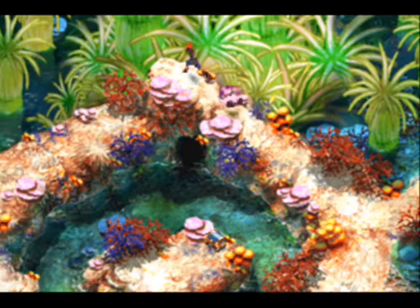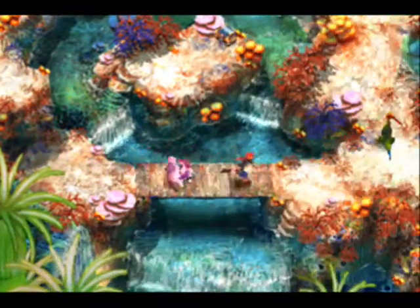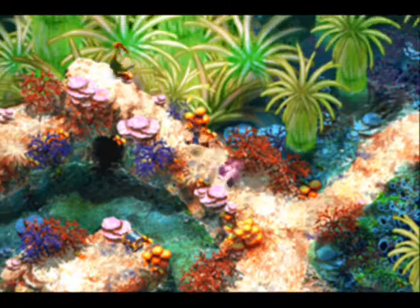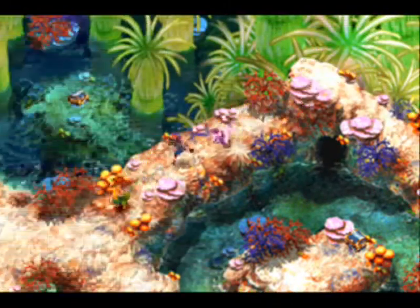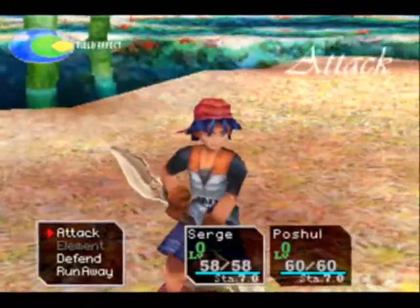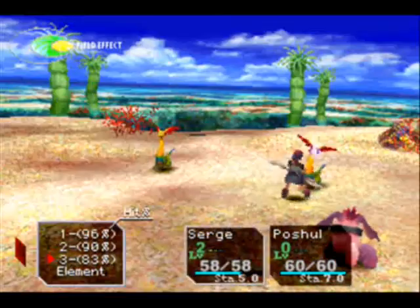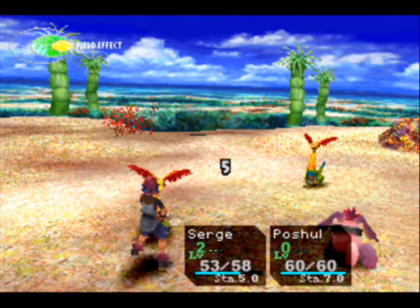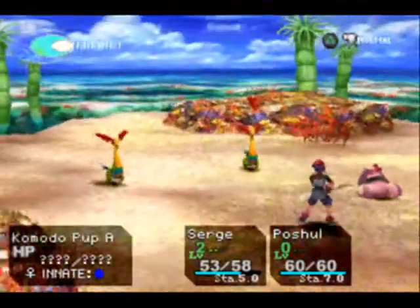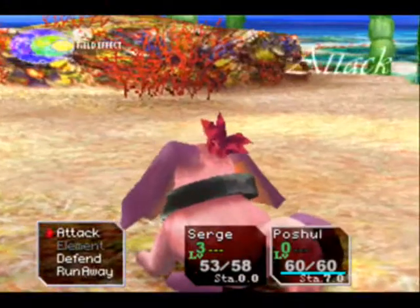So remember we saw the Komodo dragon fussing around up here? He's gonna run. The second he sees you, run like hell and don't stop. I think we're gonna have to circle this a few times to catch him. Got him. So here we go again — this is the third scale. Whatever you do, do not waste your elements on these two. Kill them with physical attacks, and you're gonna see why in a minute. It'll take a little bit, but don't use elements — it behooves you.